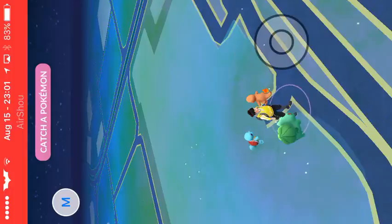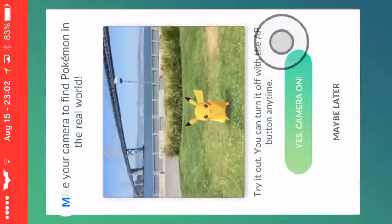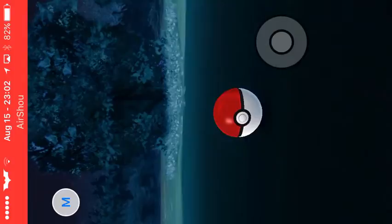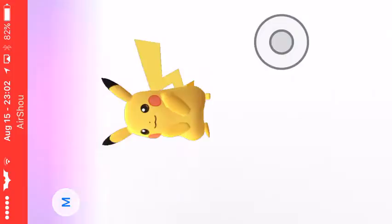First things first, we'll choose our starter. We're going to do the Pikachu glitch - there's one, two, three, four starters... and there's a Pikachu! Come on... okay, look, it's a Pikachu! We found a Pikachu. One, two - okay, so we got a Pikachu, yay!